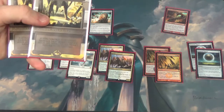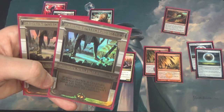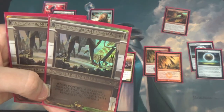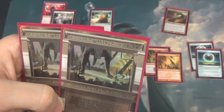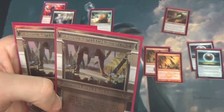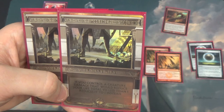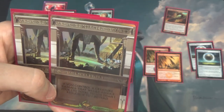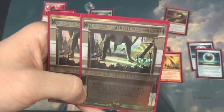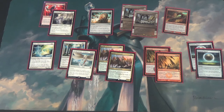Two copies of Worship in the sideboard. Worship says: if you control a creature, damage that would reduce your life total to less than one reduces it to one instead. This is obviously very good against Burn, good against Dredge, and incredible against Hardened Scales Affinity if you can stop their Ballistas. It's decent against Storm and Jund. It shines against go-wide creature decks: Merfolk, Elves, Humans, Spirits — as long as they don't Spell Queller it. The Collected Company decks it's incredible against. It would be good in the mirror too, but I don't think anyone else is playing this deck. Note that Cremator can only target players and planeswalkers with its ability, so Worship blocks that.